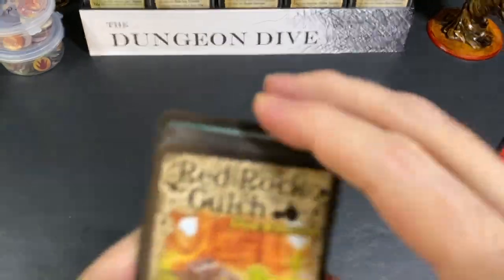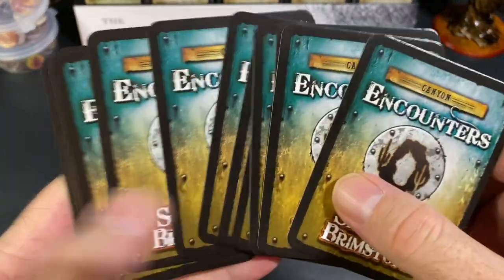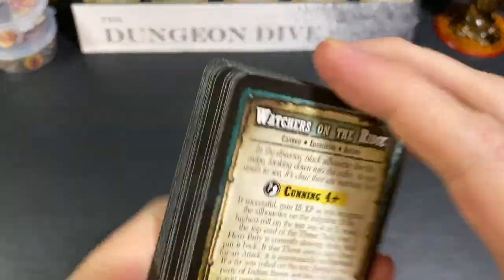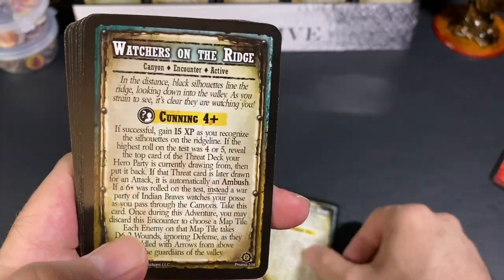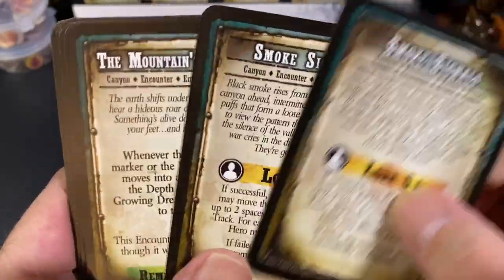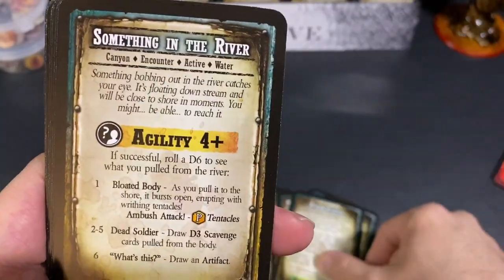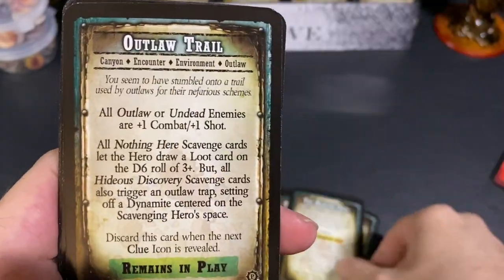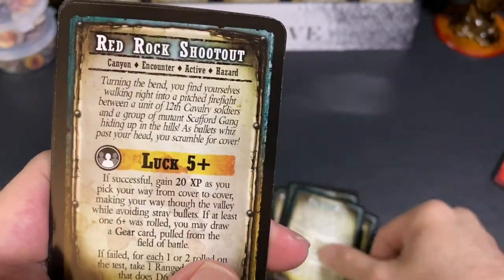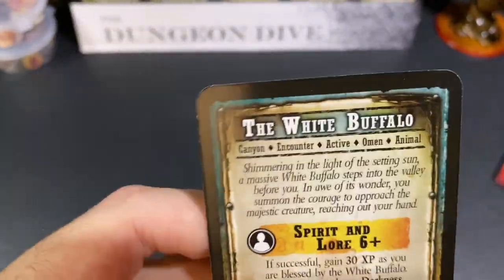Last is the Red Rock Gulch canyon encounter pack — cards added to your existing encounter deck when playing in the Canyons. Encounters include: Watchers on the Ridge, Smoke Signals, The Mountains Slumber, Storm Clouds, Something in the River, The Hanging Tree, Outlaw Trail, The Last Man, Red Rock Shootout, Floating Barrels, The Devil's Tongue, Firefly Valley, and The White Buffalo.